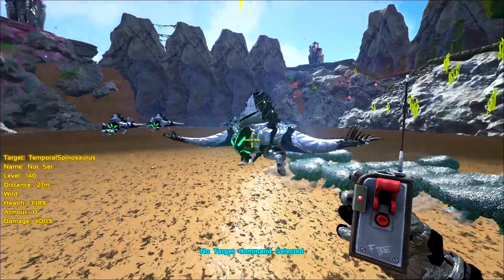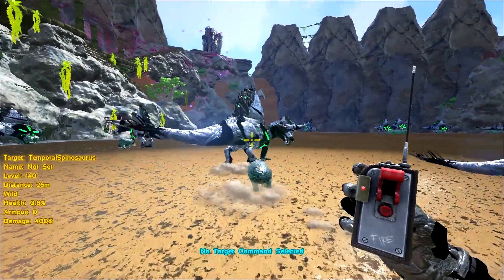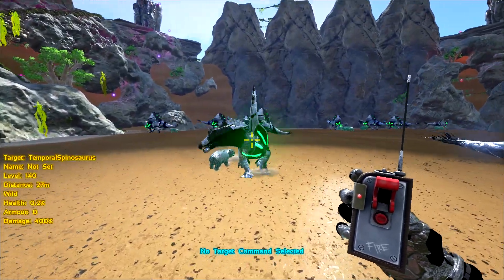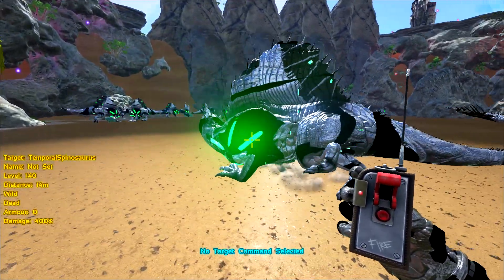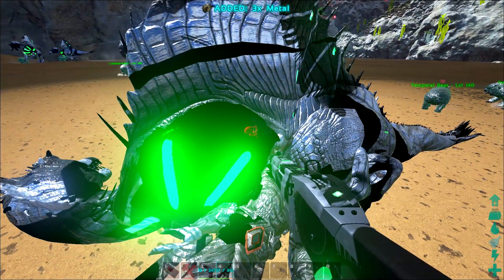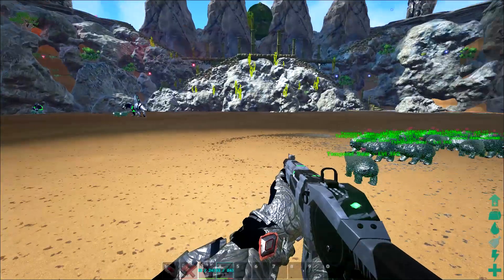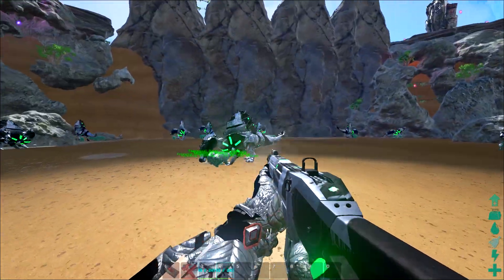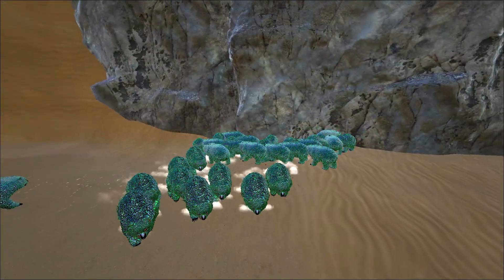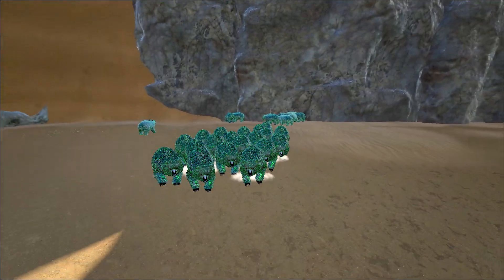These spinos are getting their asses kicked. This guy's about to go down, turning tail and running away — the spinos are complete wimps in this mod. Oh, he's gonna die — 0.2 health, you're doomed. There you go, now you're dead. Can I collect metal from you? Yeah, you can collect metal from him — that's a little weird. The spinal over there died. Let's get our bears back over here.